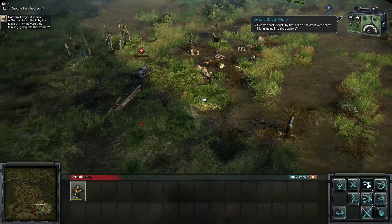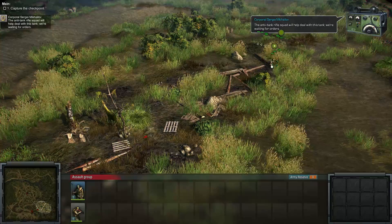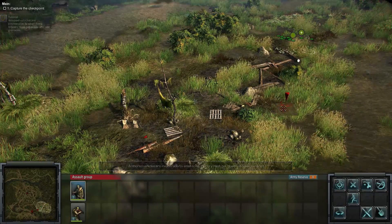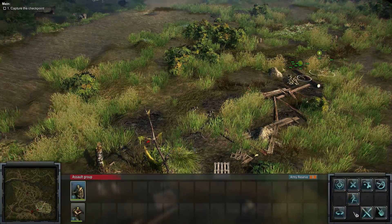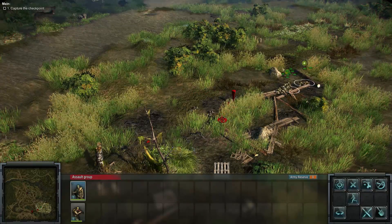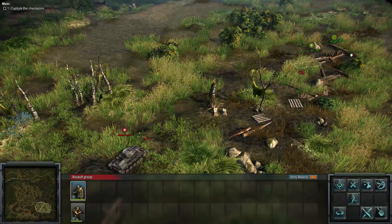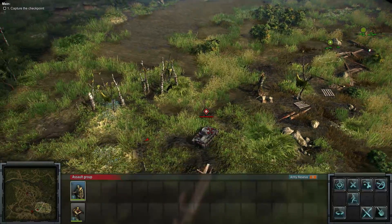A German tank is stuck — looks like it got caught in the swamp. What were they thinking going into the swamp? The anti-tank rifle squad will help deal with the tank. Can we dig a trench maybe and start shooting from there? It seems like we may have to do it on certain soil. Let's try. Rifle squad, you stay back — let the AT rifle boys do their job. Let's just take out the tank.